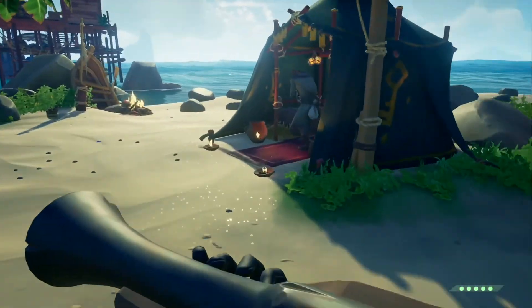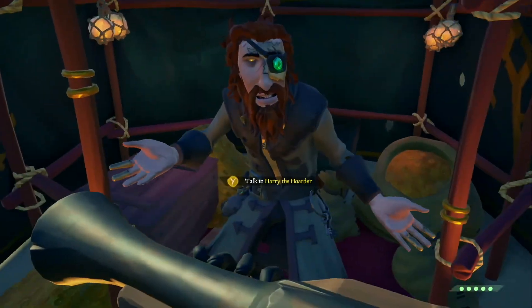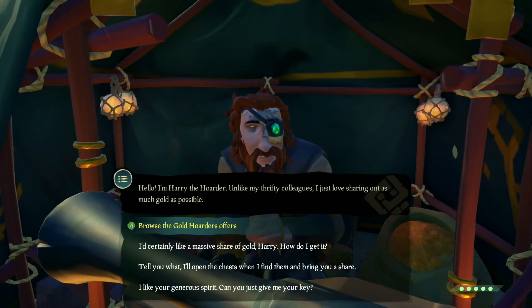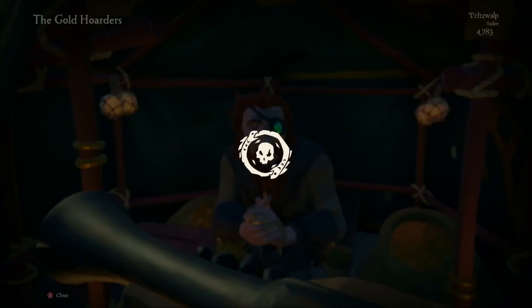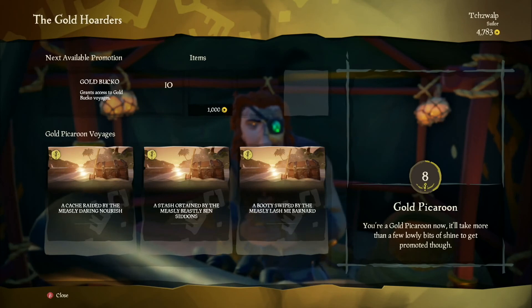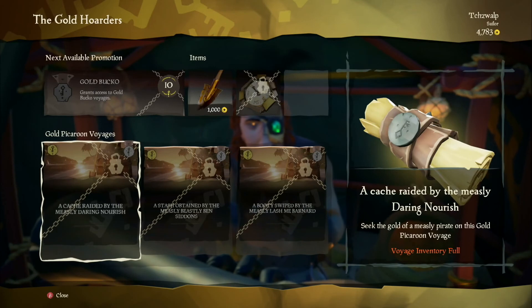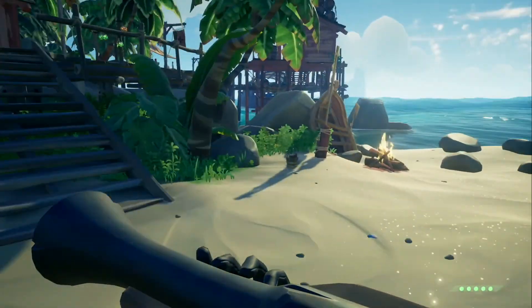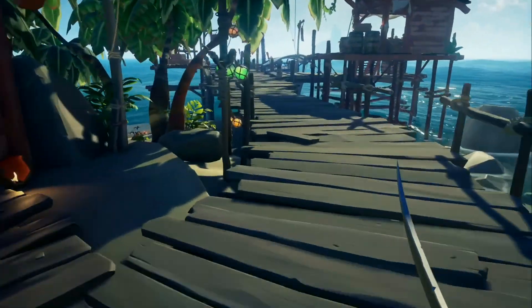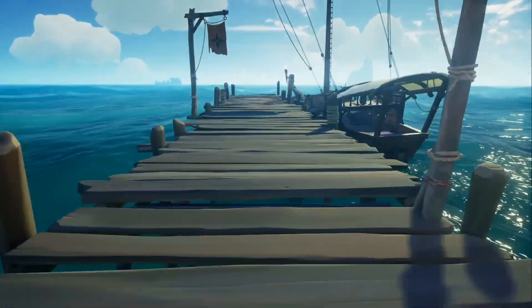Where does this game start? This is on an outpost. This is how you get the chest — this is the gold order. You can ask him questions or browse his maps. I already have three maps, but you buy one for $20. The prices vary, and then it gives you a map that you use on your ship.